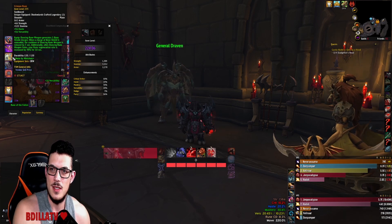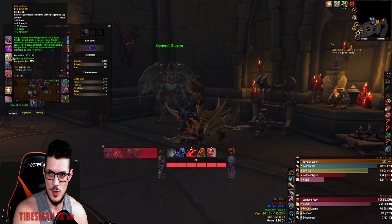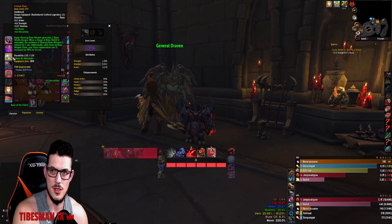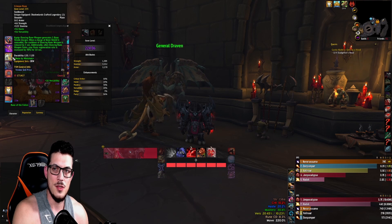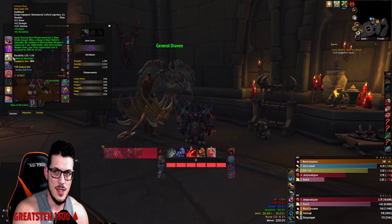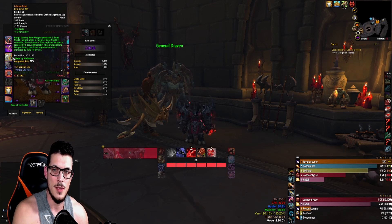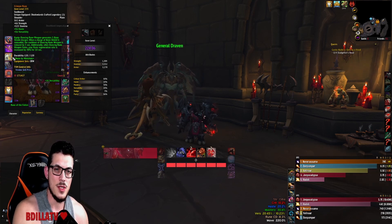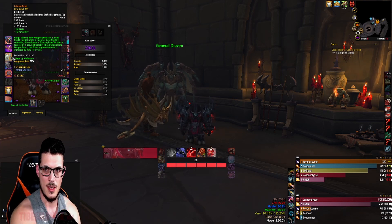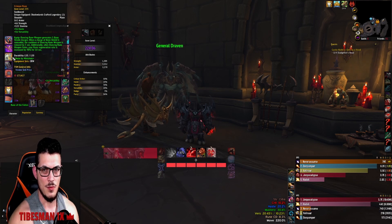Let's go over the Crimson Rune Weapon quickly. It generates five bone shield charges when it activates. When a charge of Bone Shield is consumed, the cooldown of Dancing Rune Weapon is reduced by five seconds. Additionally, when Dancing Rune Weapon fades, your rune regeneration rate is increased by 40% for 10 seconds.